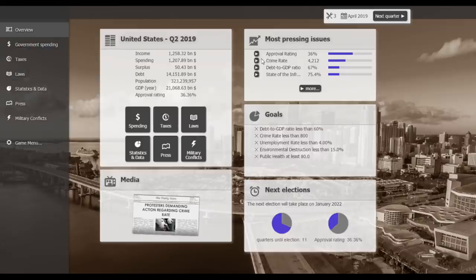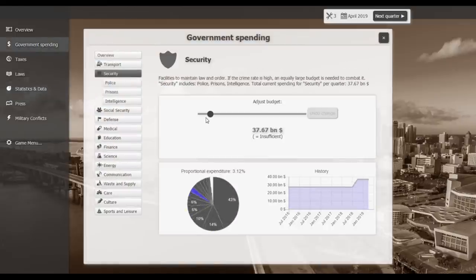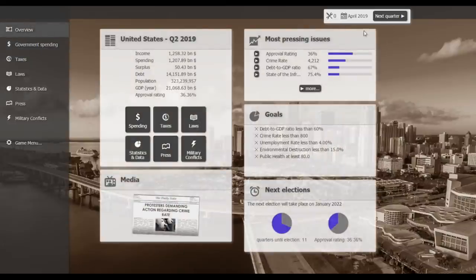The crime rate is actually falling — down to 4,212, from 331 when we took office. Let's increase security spending again since we still have insufficient security. This increased spending is only temporary — once we solve the crime issues I can cut back, because people won't care as much. If we go up to 50 billion or more, we can always reduce once the issue is solved.